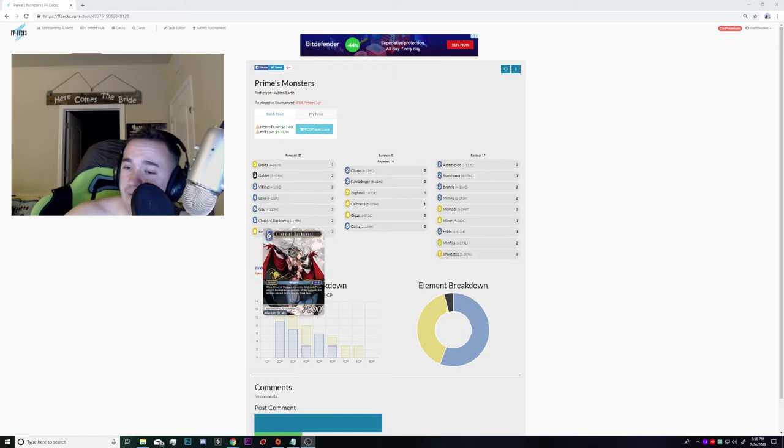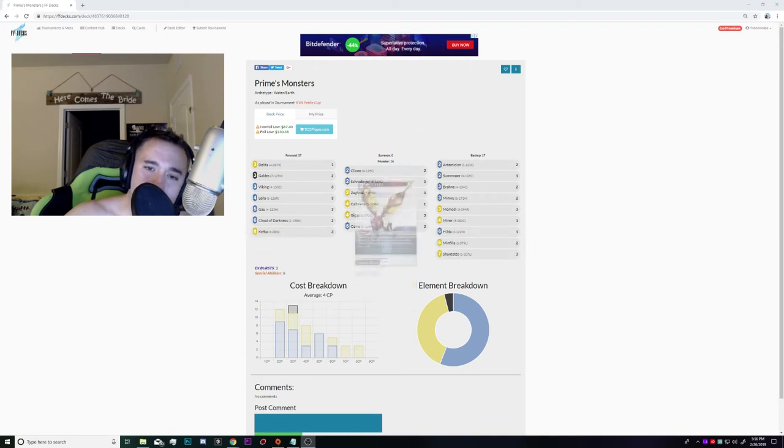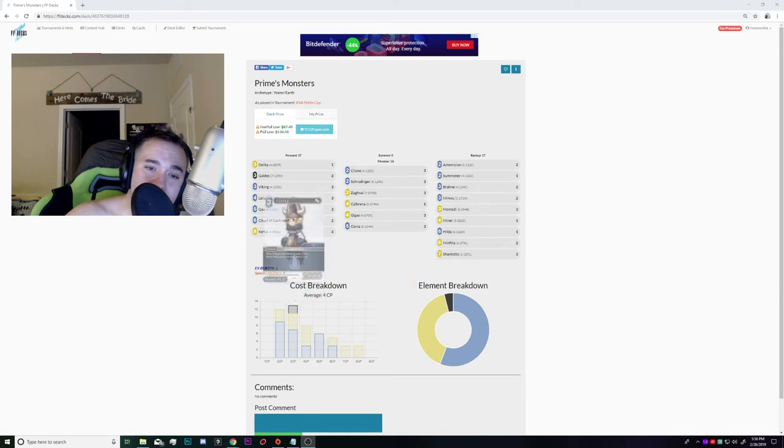Cloud of Darkness: I wouldn't go down to zero and I wouldn't stay at two. Having some sort of board wrath is important. If people know the decklist and see two, you can surprise them with a third, or if they see the first in your break zone they may play around a second you don't have, buying you vital time. Kefka — I went back and forth between dark Kefka and this Kefka, or a mix of both. I found this Kefka stronger in the field I was playing, particularly to handle Ishtola.